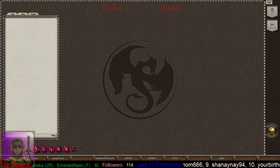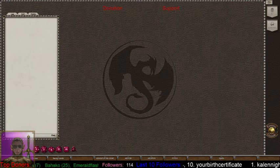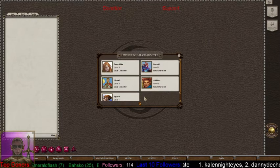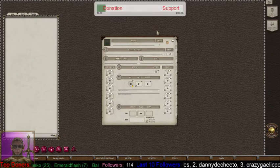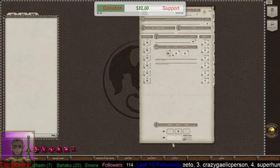Then we're going to go ahead and click the PC button. Click on the PC button here and we're going to click the Edit List button and click New. It'll open up a new character sheet here. This, of course, assumes that you have the Player's Handbook module.